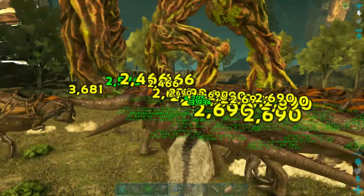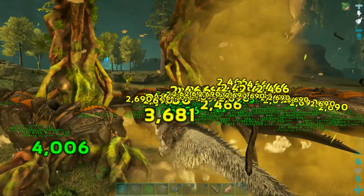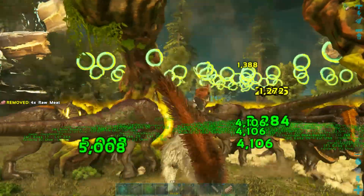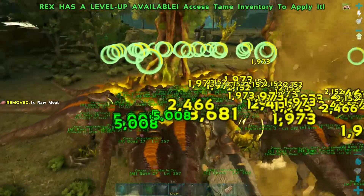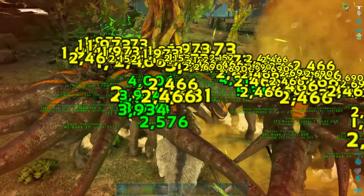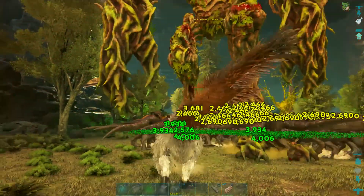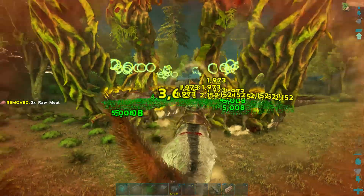All of these rexes have a minimum of 50,000 health and about 3,000 damage on average. There are two sets of male and female ones as well. Wow, the titan is getting absolutely wrecked — it takes increased damage, and every stomp deals about 3,000 damage.